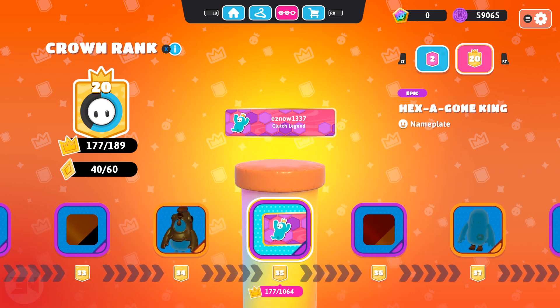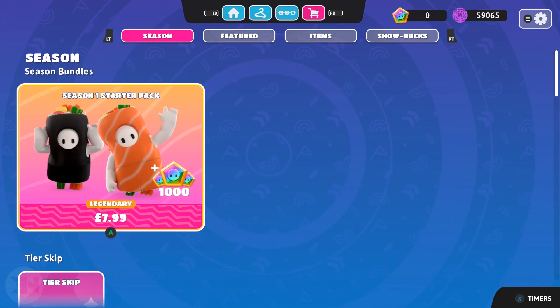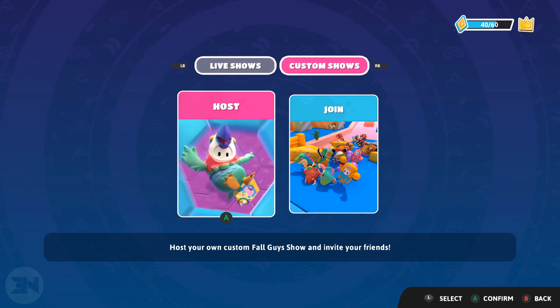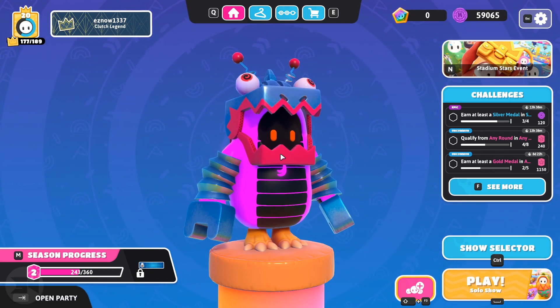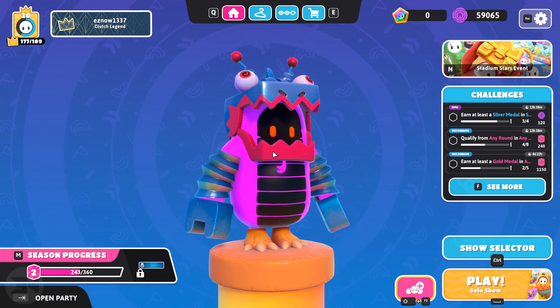I really want the golden chicken again. The crown tiers are now higher — I'm at 1064 — so I'm assuming it will level out to roughly the same difficulty as before, just with a new currency. Overall, I like the improvements and changes. The new Stadium Stars show features all the new maps, which are pretty cool. The game is free to play on all consoles with cross-play — I've been seeing a lot of beans running around with no skins. I'll be streaming this later on my channel, so come check it out!